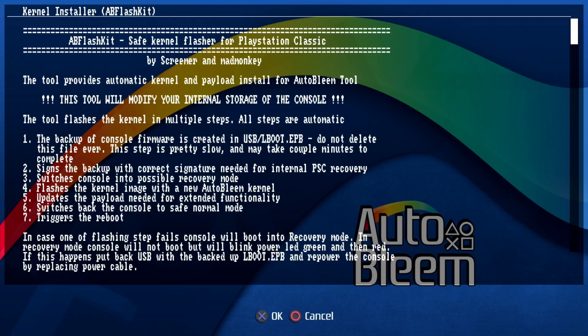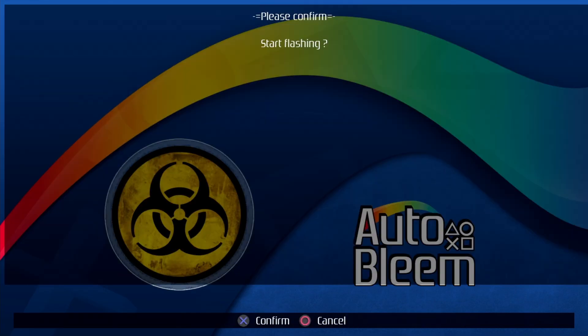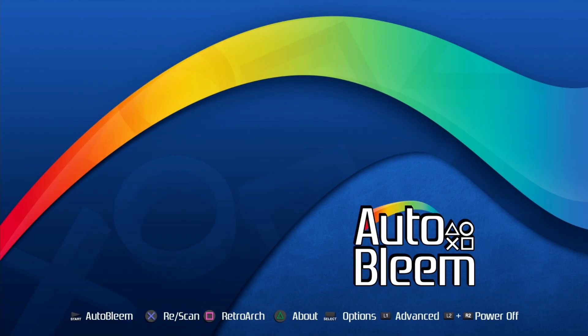Back on the PlayStation Classic, enter the kernel installer one more time with X, hit X again to pass the installer instructions, and then press X to flash the kernel. Confirm with yes using X as well. Once fully installed, the console will go to a black screen — just remove the power cord and plug it back in. That's all there is to it. You now have a custom kernel installed on your PlayStation Classic and can power it via OTG.